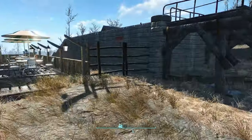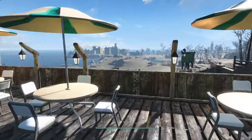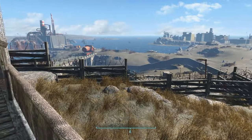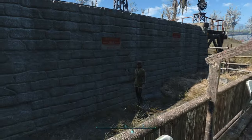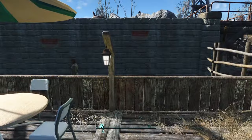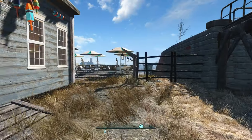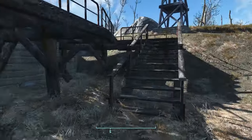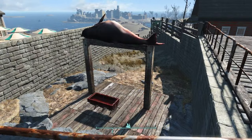Again more nautical-themed stuff out here, and then outside we have another deck — pretty much the same as what we saw inside with a nice little view, not as nice as the other one. There's our other person just kind of sitting up against the wall.